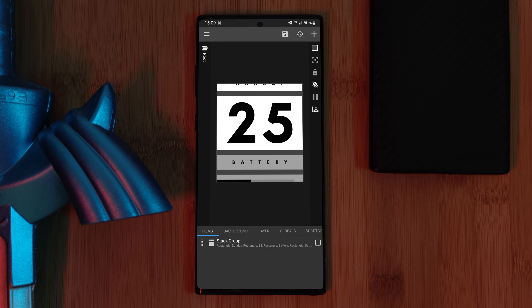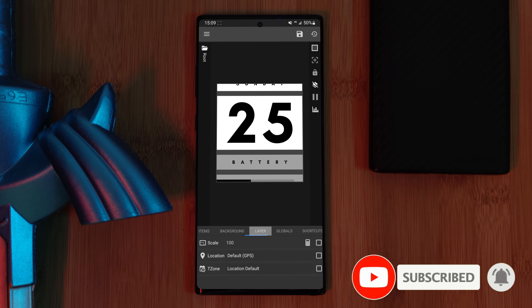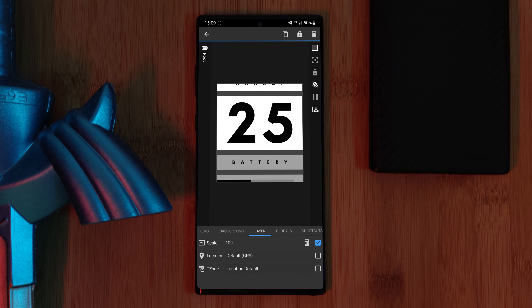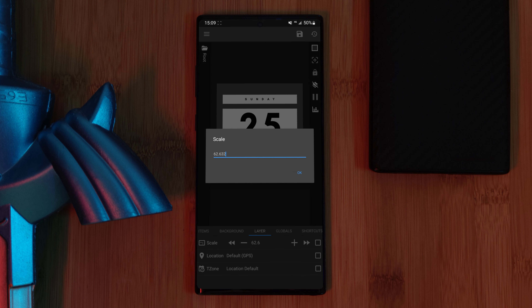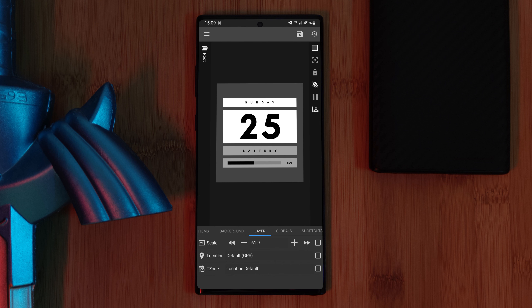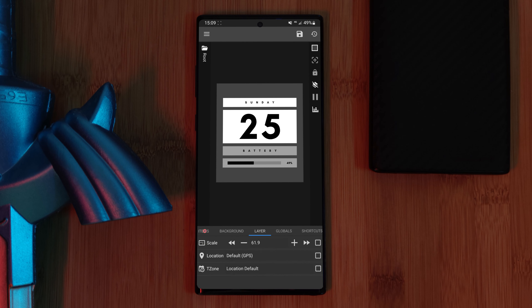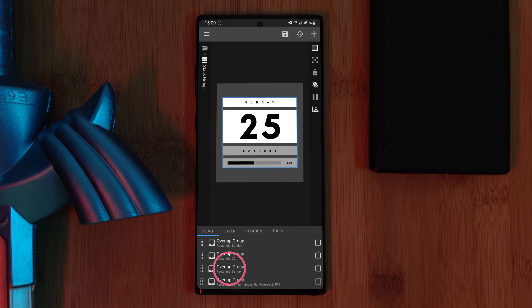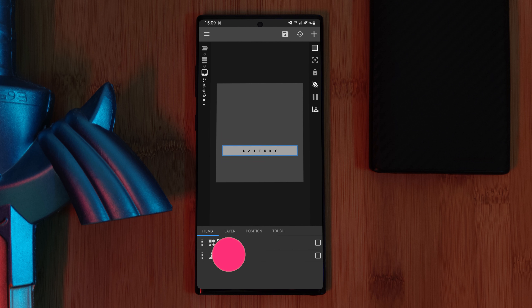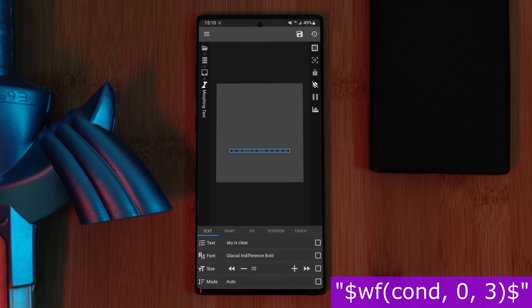Within KWGT, we'll start by adjusting the widget size. Head to the layer tab, select the scale option, and hit the calculator button in the top right. As we change the scale we can visually see the change on screen — I went for a scale of 61.9. Next, let's replace the default battery text item with our own weather indicator. From the item list, head into the stacked group item; you'll notice four different overlap groups for the four sections of the widget. Head into the third group where you'll find the morphing text item. Edit the text section, entering the custom formula as shown on screen, and once done don't forget to hit save.